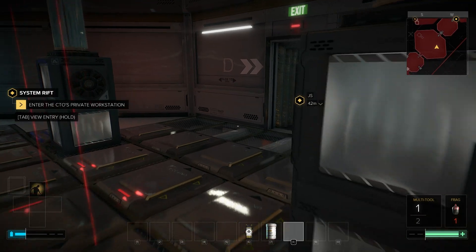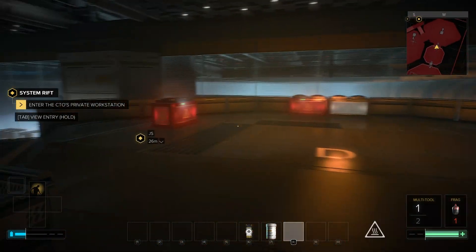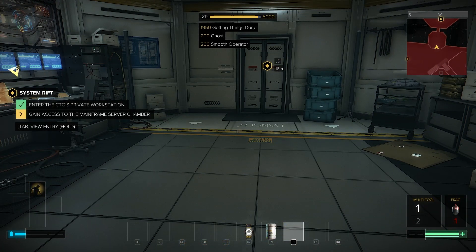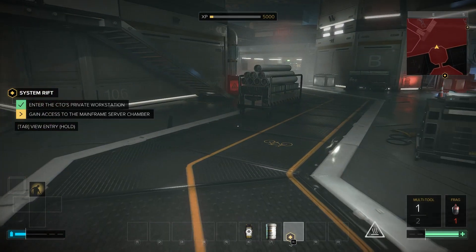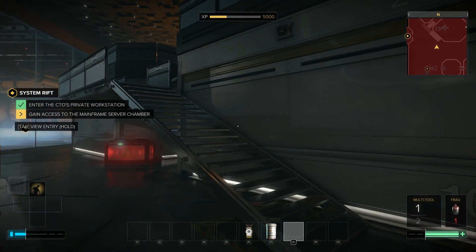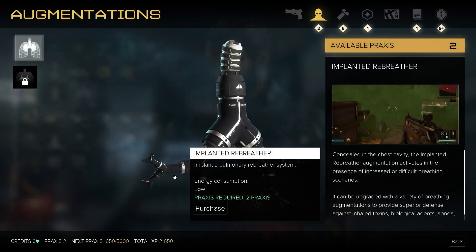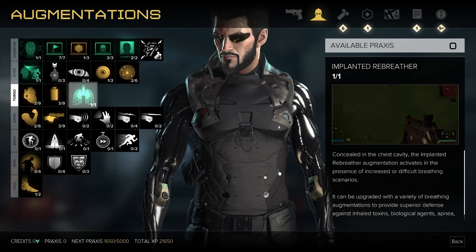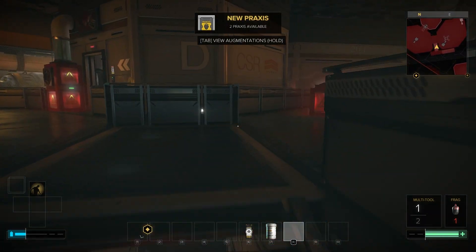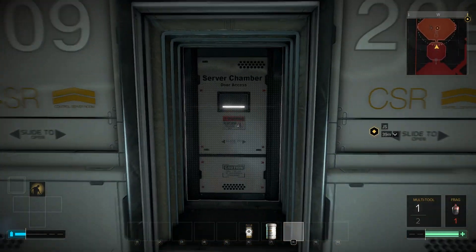Now we can enter the private work area — with Oshiro, perhaps. We're in. And that has given us another Praxis — fantastic. So now that we've got two, let's get lungs. Now that we've got lungs, back to 209.